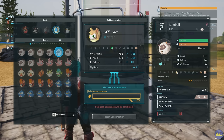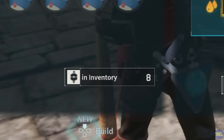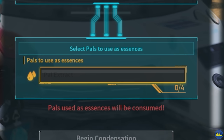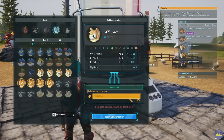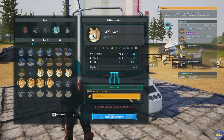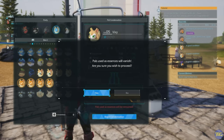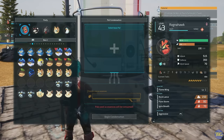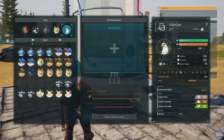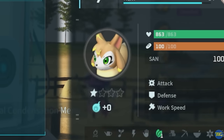You then need to put in a bunch of PALs of the exact same type to use them as essence. You can see at the bottom left of the screen it says eight in inventory, so I've got eight Vixies. For the first level we need to put four in. We click those four, it fills up in the middle and says begin condensation. You can see max health, attack, and defense going up, and the partner skill is now level two. Those four Vixies have been consumed, and this Vixie now has one star underneath its profile picture.